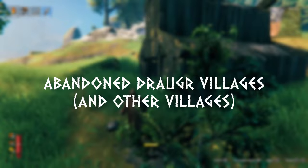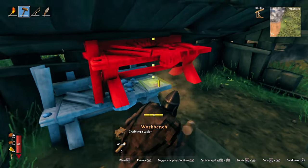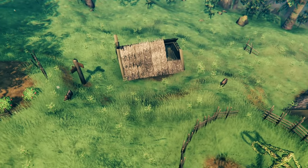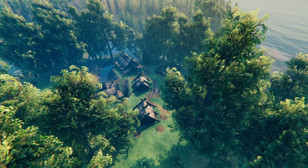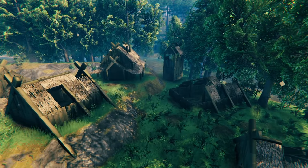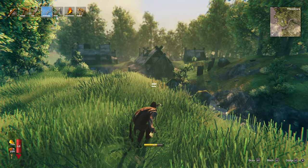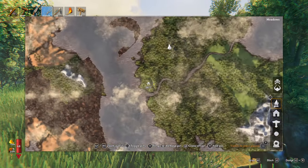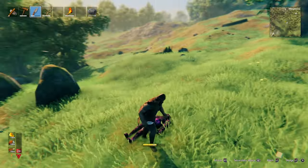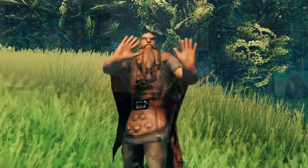Throughout the meadows you'll come across abandoned structures like houses and sometimes whole villages. These structures contain chests with treasure and can make a good impromptu base. Abandoned villages also have a higher chance to spawn 2-star boars, similar to the boar stones we discussed. Rarely, you'll find villages that are still occupied by Draugr — the living dead. Some houses in these villages contain body piles that act as Draugr spawners. Draugr are very dangerous early game, so avoid contact for now, but mark the location on your map — they're a good source of entrails, used for one of the best mid-game foods: sausages.